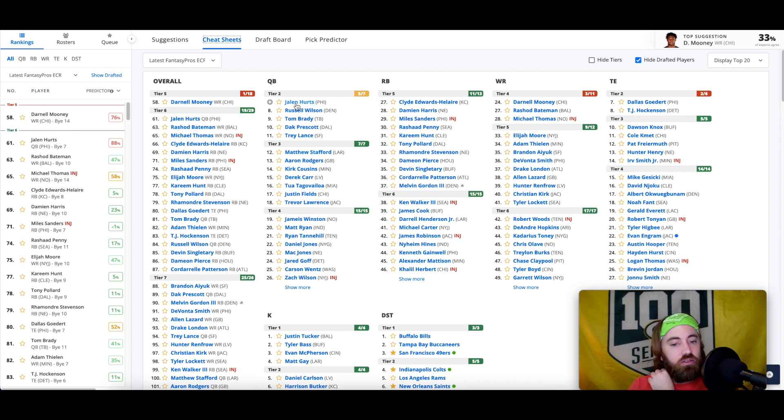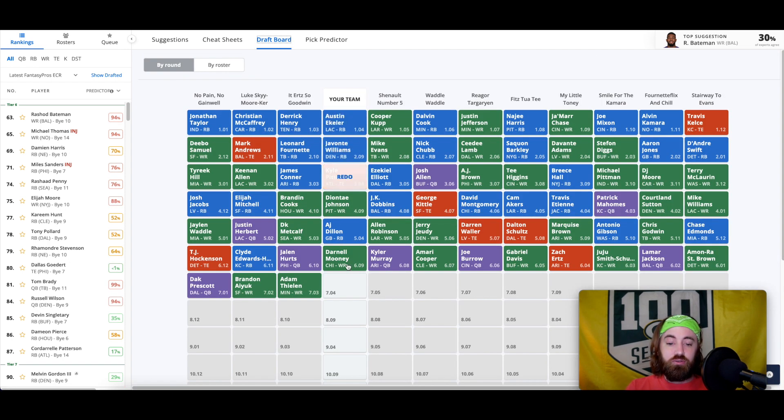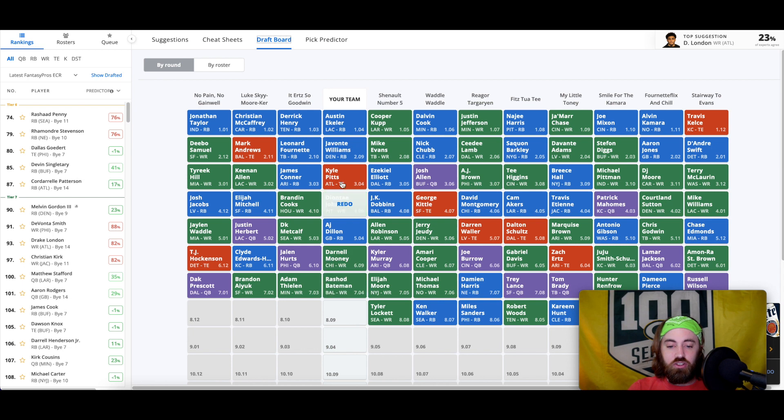There was just a run on quarterbacks, so this is the point in the draft where it doesn't make sense to go quarterback strong unless Jalen Hurts is left — he'd be the guy to target. I look at this roster and I don't hate it at all. Feels pretty balanced. I personally don't love the wide receivers I have here. I'm fine with Rashad Bateman over Michael Thomas — I have Thomas ranked higher purely for upside, but I don't mind being safer with that pick.